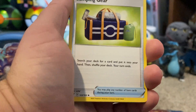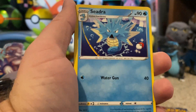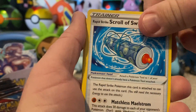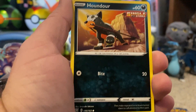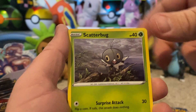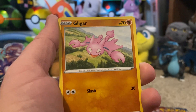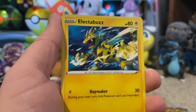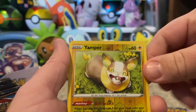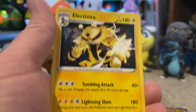Psychic Energy, Camping Gear, Sneasel looking fierce, Scroll of Swirls — say that ten times fast — Houndour, Scatterbug, Honedge, Gligar, Electabuzz — I got it right that time — a reverse holo Yamper, I will take that in a reverse very easily, and a regular Electivire.